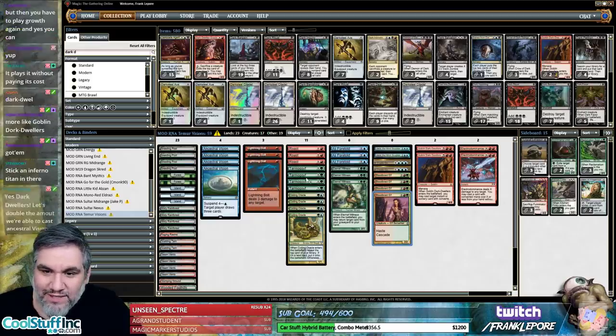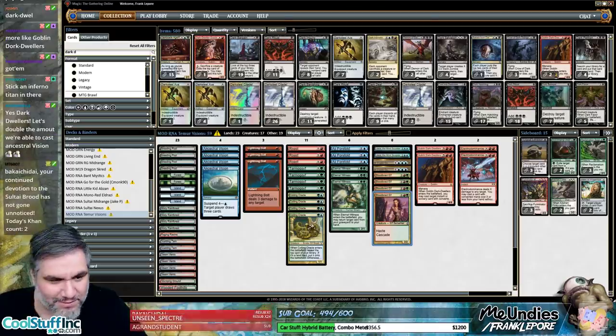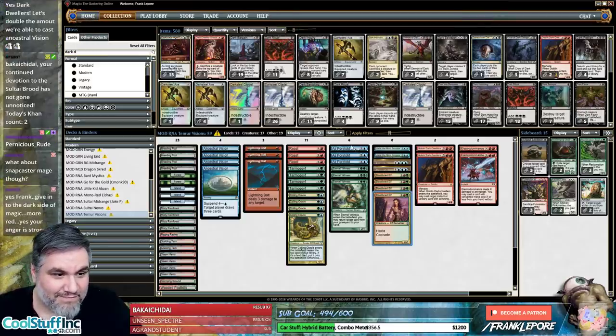Sticking Inferno Titan in there — I don't hate it. So in terms of Goblin Dark Dwellers — damn boy, he's thick! That's a thick boy!